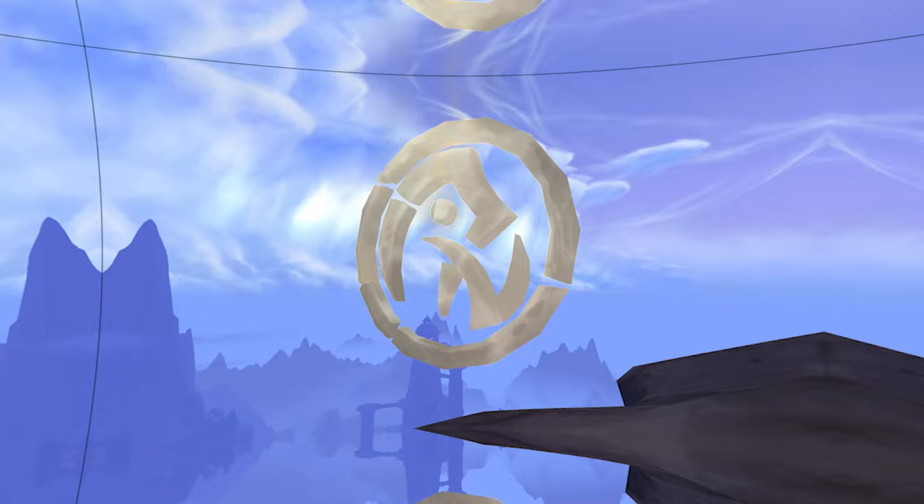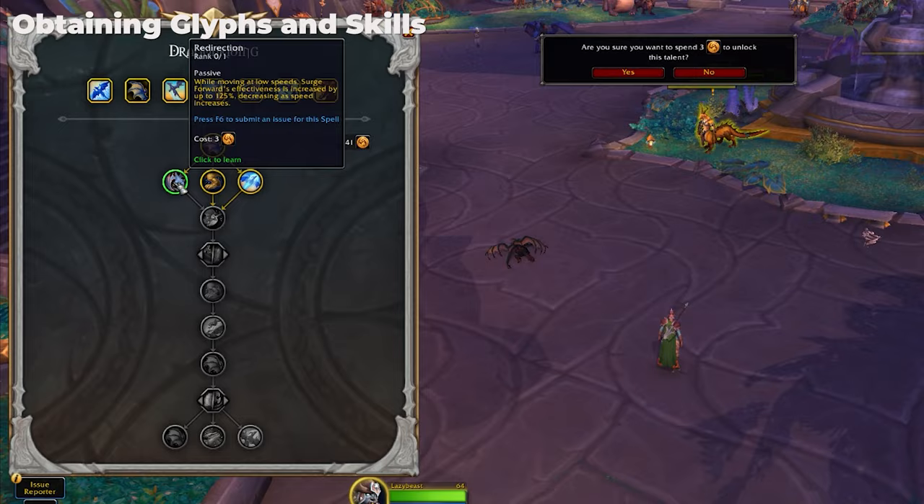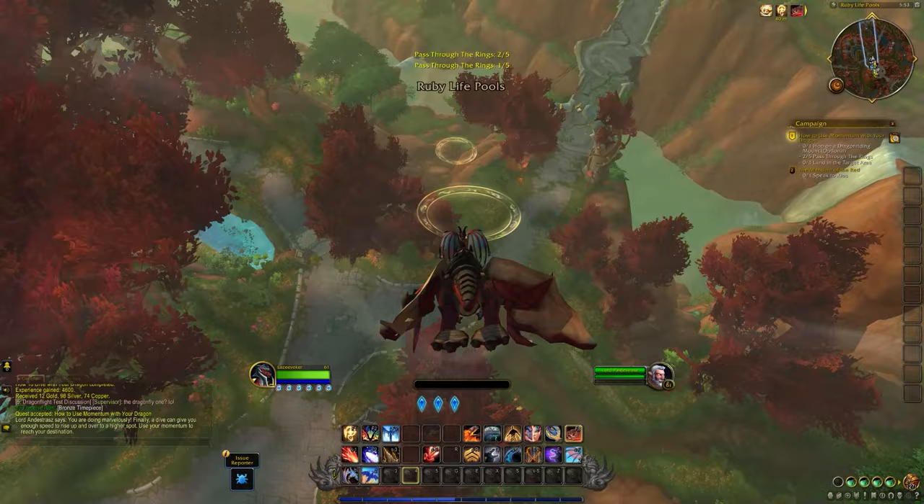You may be wondering what the hell are Dragon Riding Glyphs. These basically unlock your skills to progress as a dragon rider — they make it easier to keep going, to go faster, and to complete Dragon Riding races. There are some special moves that appear on your Dragon Riding action bar when you mount up, and you unlock these when you unlock each different mount through the campaign.